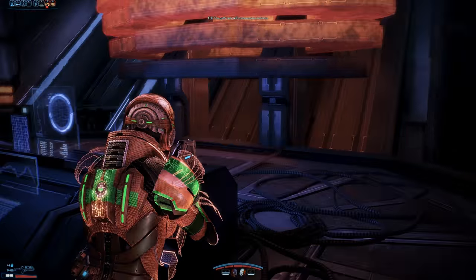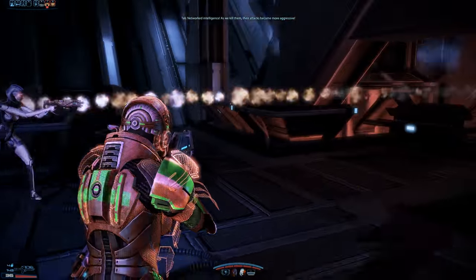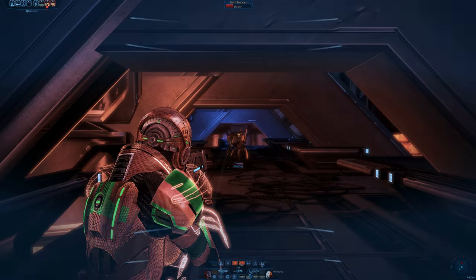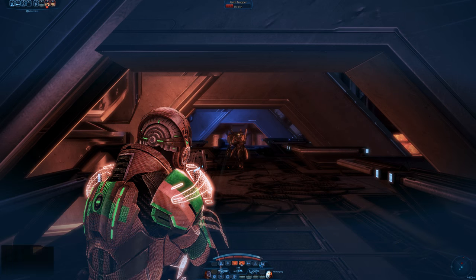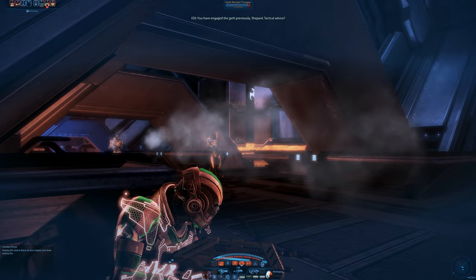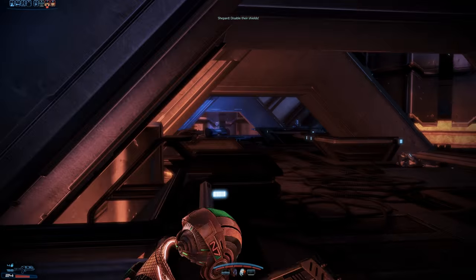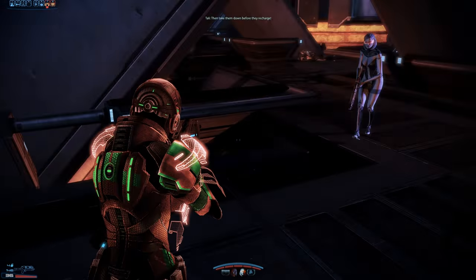The guests lack self-preservation instincts. Networked intelligence! As we kill them, their attacks become more aggressive! You have engaged the guests' previous ship. Disable their shields! Then take them down before they recharge!